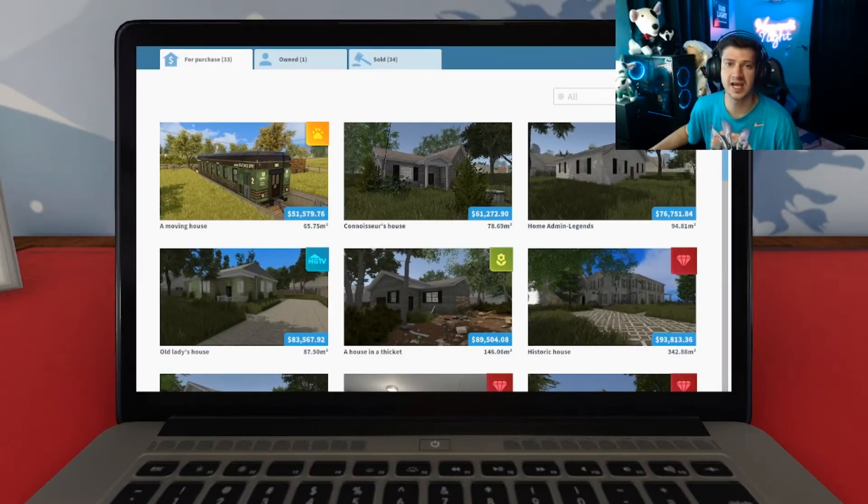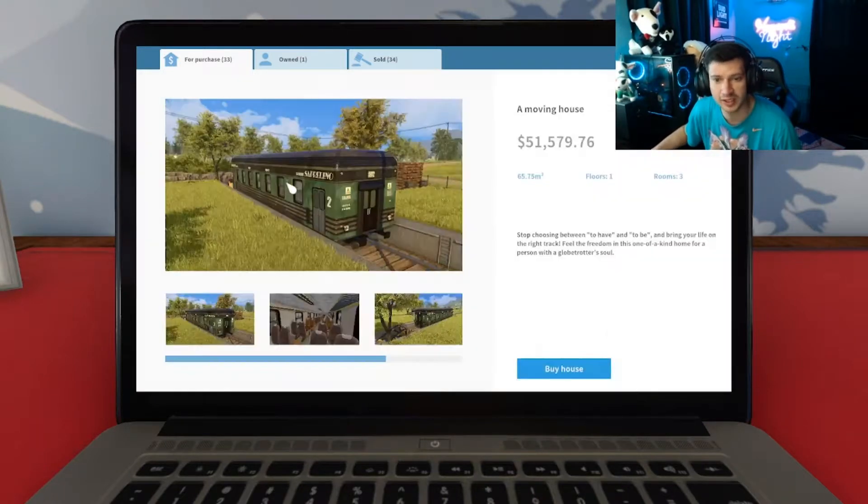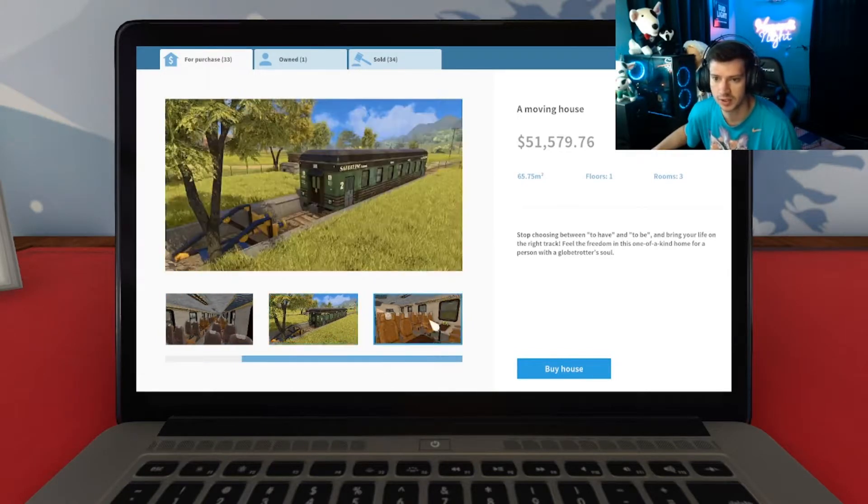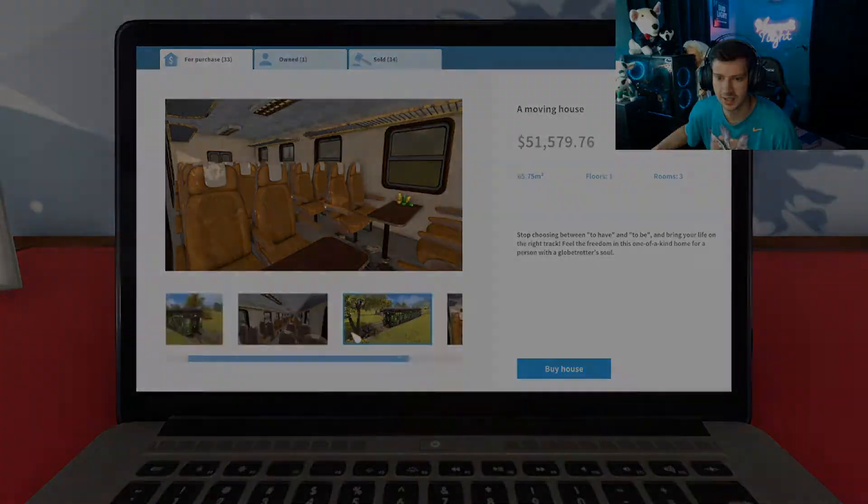What's up, my name is Formulae, welcome back to House Flipper. I know last episode we said our next renovation was gonna make it big and impactful, but today we're renovating a train. This is absolutely astonishing — a moving house. This is a train and it's only 51 grand, so this won't take long, but I can't not buy this.